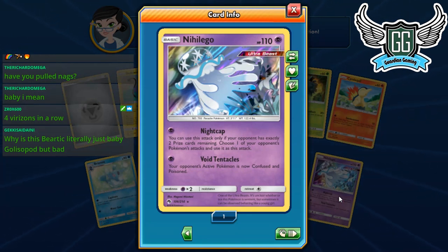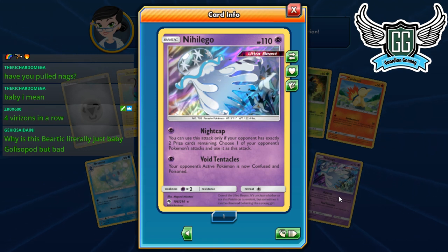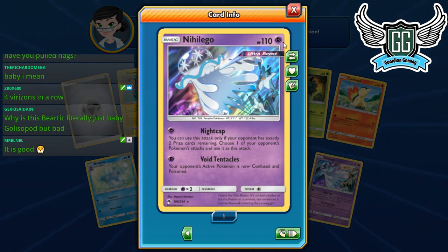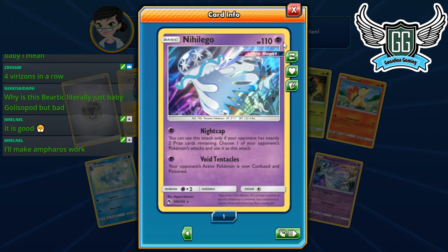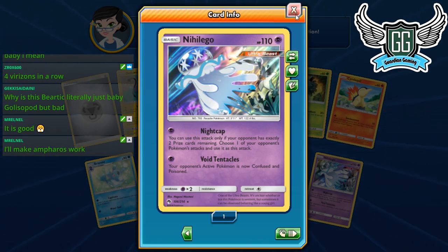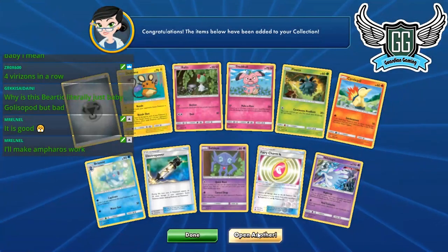This card: you can only use this attack if your opponent has exactly two prize cards remaining — choose one of your opponent's Pokémon's attacks and use it for one energy. This is good in any rainbow energy deck, especially one-prize attacker decks. It's easy to throw this down, and when your opponent hits two prizes, use Nightcap and copy any attack. If you can't use Nightcap, use Voice Tentacles to confuse and poison — potentially stopping them from knocking you out.